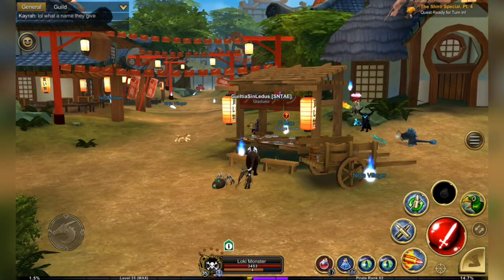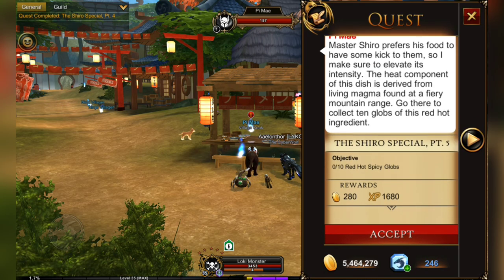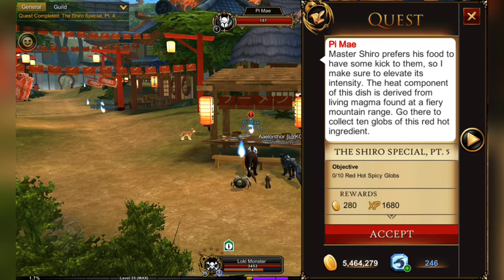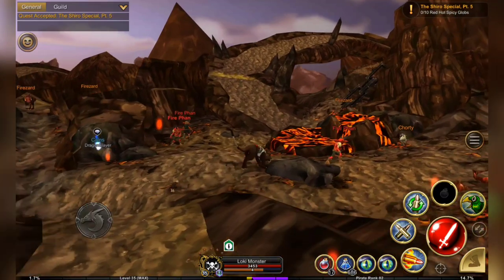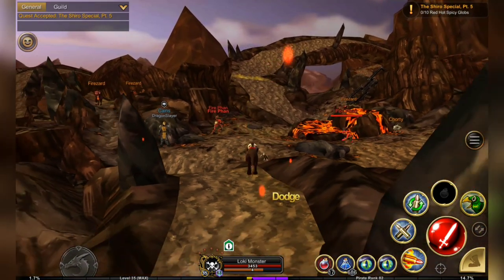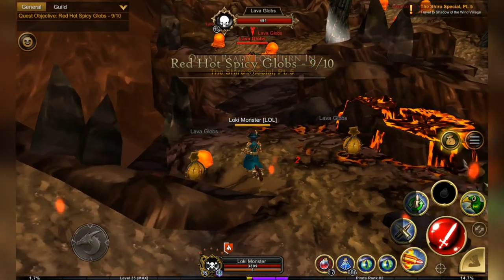The next part of the quest is red hot spicy globs. These are the little lava lings in Asheville. The best place for lava lings is the lower fire fields, but I'm going to cut through the upper fire fields since I'm at the top where there are fewer people to farm them.